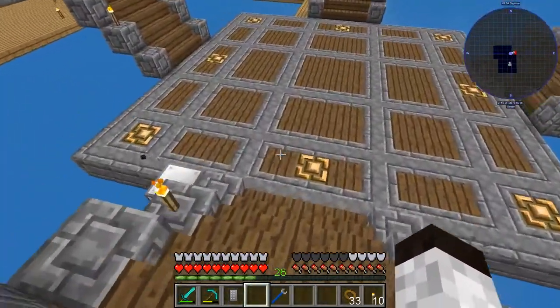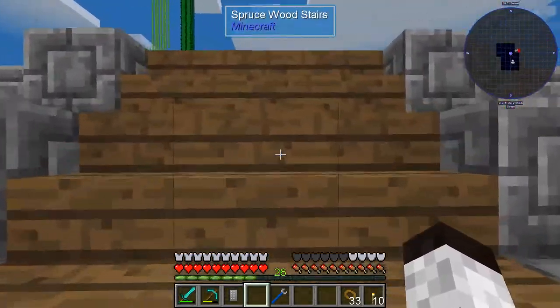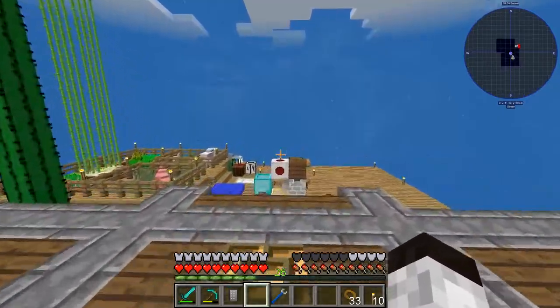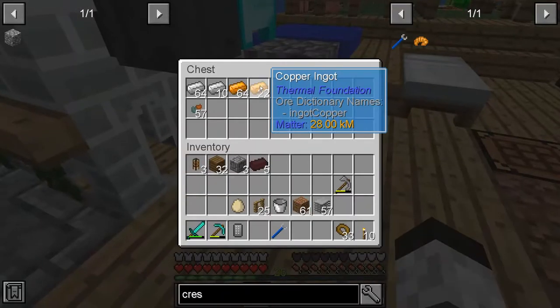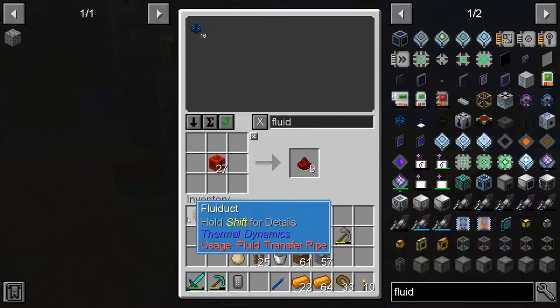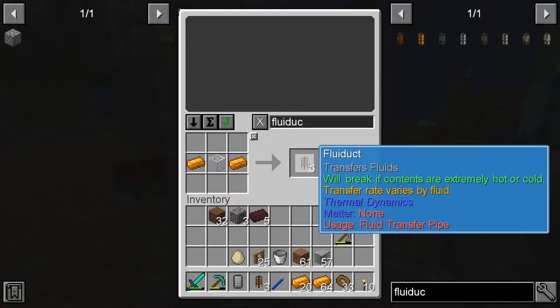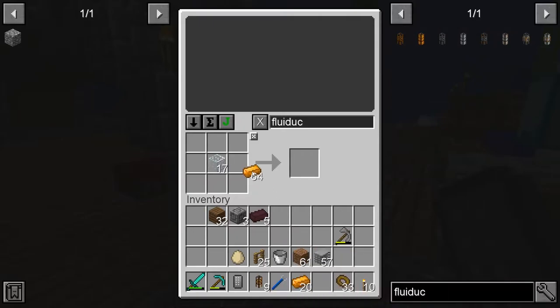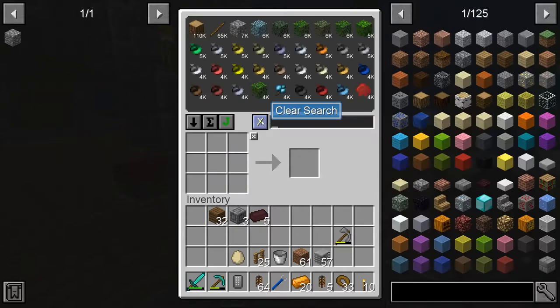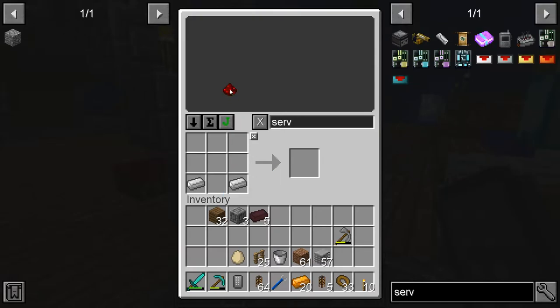What we have to do now is run the line from the animal sewer to the sewage composter. I'm not going to use wireless for this — I've already got the copper coming, so we're going to use some more fluid ducts. We have three here. Why are you not doing what I want you to do? There we go. We need another servo.